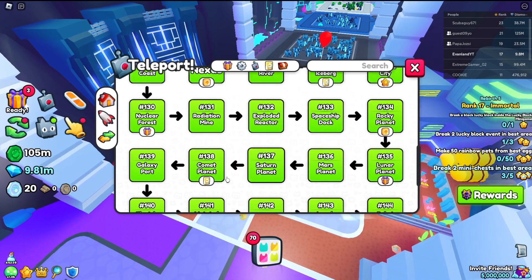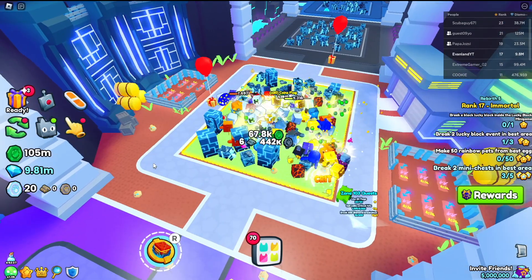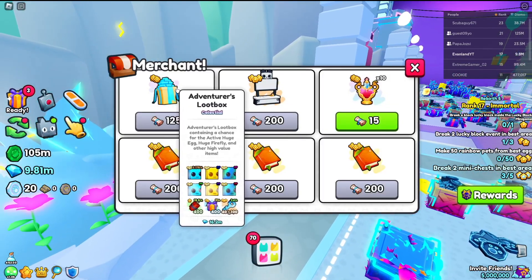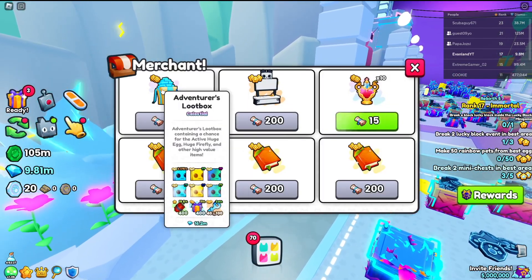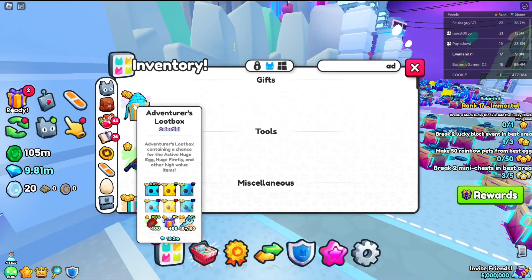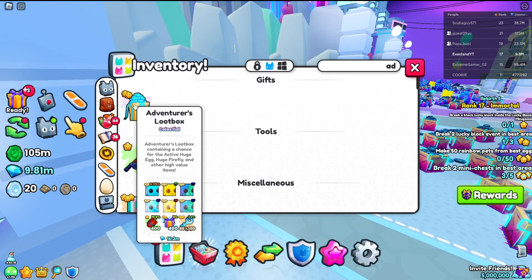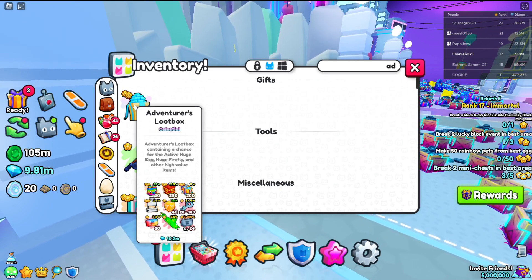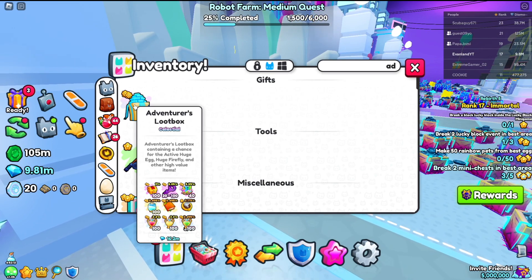Just to show you guys how overpowered this is, I'm going to go to area number 140 right here and go to the adventure store. As you can see, when we have 125 quest medals, we can buy this adventurer's loot box, which I already went ahead and did for you guys. And now it's the moment of truth — we're really just going to open this thing up and see if we can get anything good. Literally everything that you open from here is a really good item.